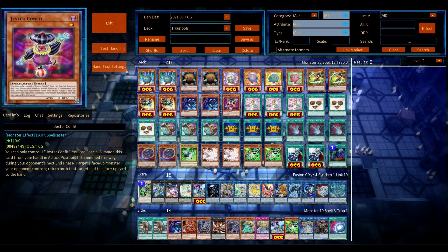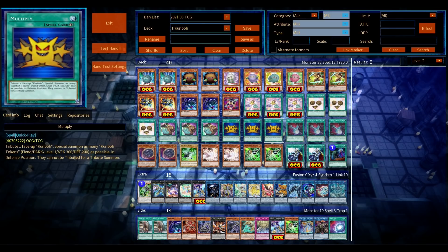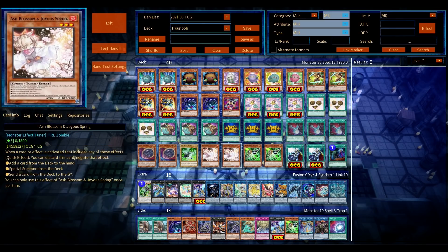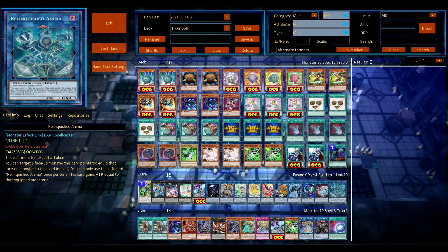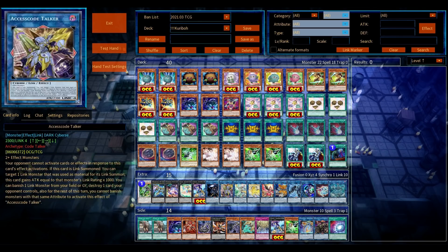The deck is pretty straightforward. I think the power card of the deck is the spell — Twilight, right? Even though it's not searchable. I mean, you could play stuff like Left Arm Offering, but that depends. It's not searchable, so let's keep that in mind.